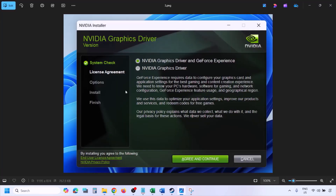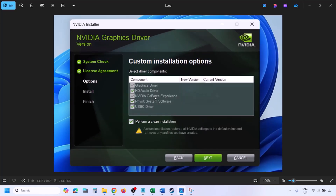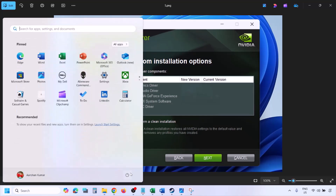Once the download is complete, run the exe file. You will see a screen — click Agree and Continue. Select the Custom option (Express is selected by default), click Next. Check the box that says Perform a Clean Installation, then click Next and let the installation complete. Once done, restart your computer and launch the game.